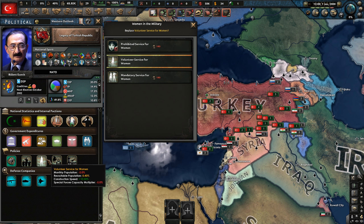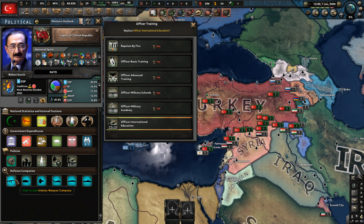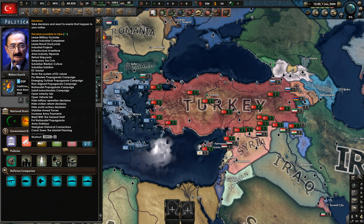We have mandatory service, which is good, and volunteer service for women. We're currently in regional interventionalism — we'll try and get that to global. And there's a bunch of Turkish defense companies as well.